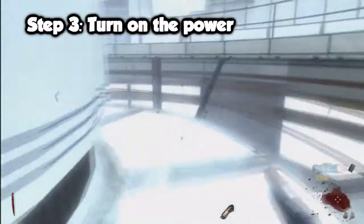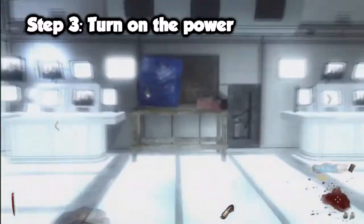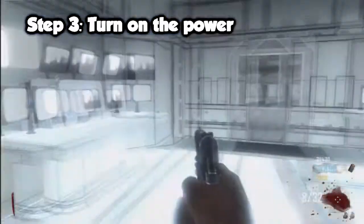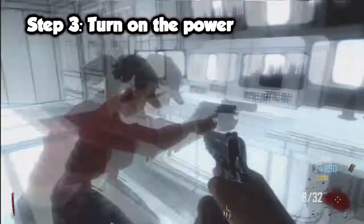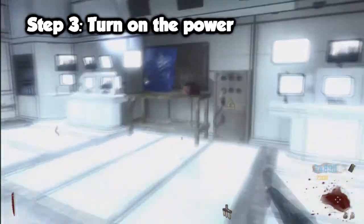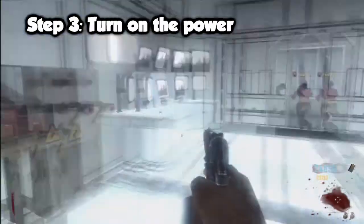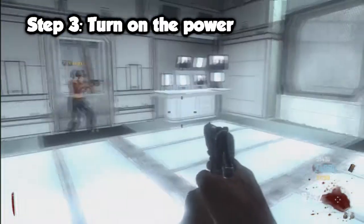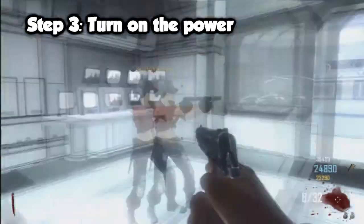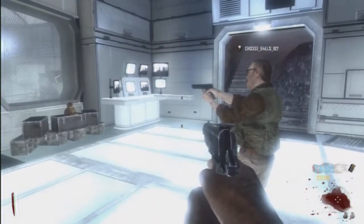The third part of the Easter egg is building the power — I'm sure most people know how to do this. You have to find the three parts: the board, the handle, and the zombie forearm that goes on the handle. They're all in the power room, and the workbench is just around the back of the massive generator. It's pretty simple.